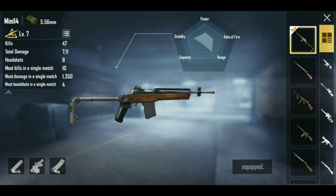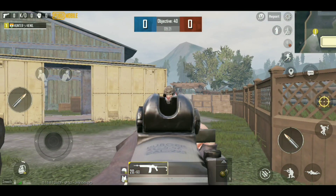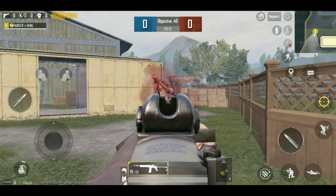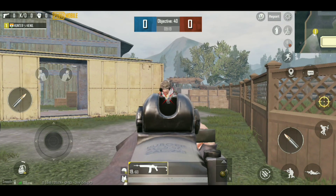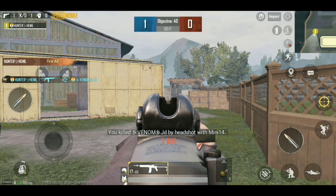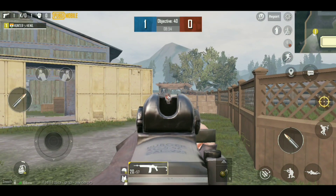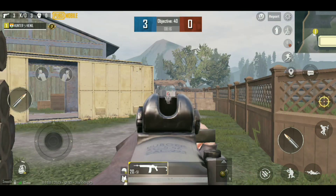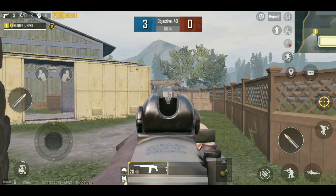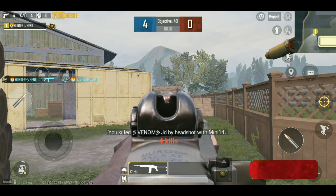Starting from the first — Mini 14. This is a very good gun when it comes to stability. In short range, it just requires two bullets to kill the enemy. And if we talk about medium range, then it's only two bullets, which is very impressive. Now let's see what is long range — OMG, here also two bullets to kill the enemy. That's too good.